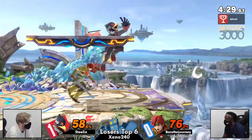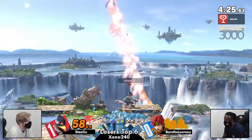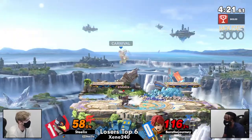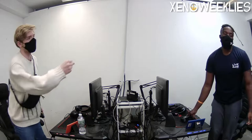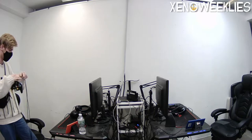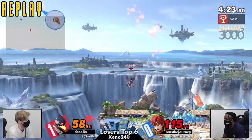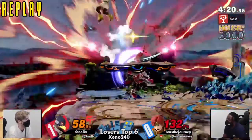Bars used his jump, but he made it back to ledge. Nice drag down forward air, frame trap up air looking scary for Bars. Steelix nice reaction to the air dodge, getting that up smash — and unfortunately that is going to be it for Bars. Just another rock and a hard place situation — all Steelix had to do was wait.